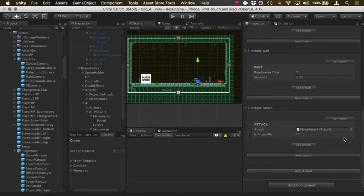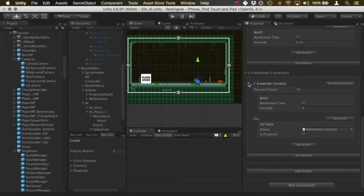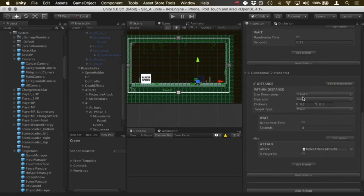We want this guy to do a melee attack if he's close to the player and a projectile attack if he's further away. Under the attack action I'll click 'add branch'. The branch allows different actions to happen under different circumstances — in this case checking whether he's close to or far from the player. By default the branch is based on a random number, but we want it based on distance from the player, so I'll click 'edit branch/action', choose 'change branch type', and select 'distance'.